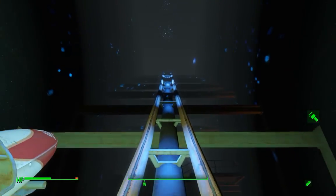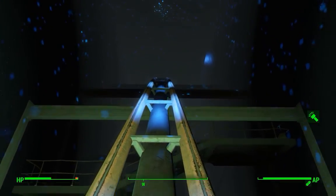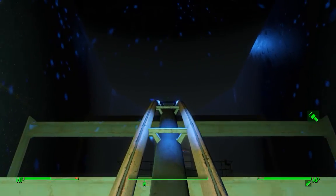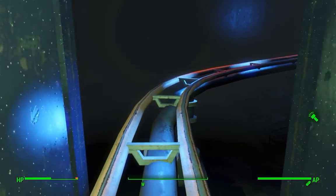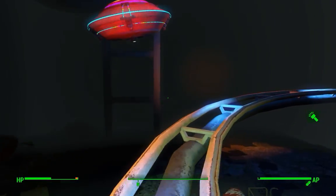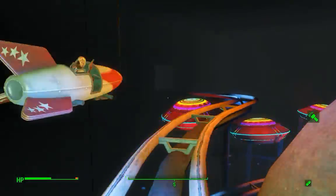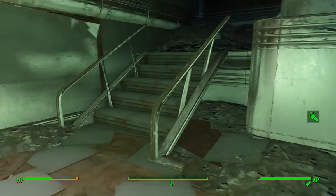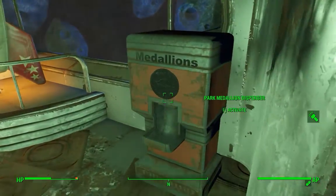When you hit this part, you have to sprint to make it up this incline. So save up your action points and with a little bit of sprinting and jumping you can make it all the way up. Just be careful you don't get too far to the side and fall off, then continue your way down the track. Once you hit this part, you're at the end of the ride — hop off, head up these stairs, and the medallion dispenser is right here.